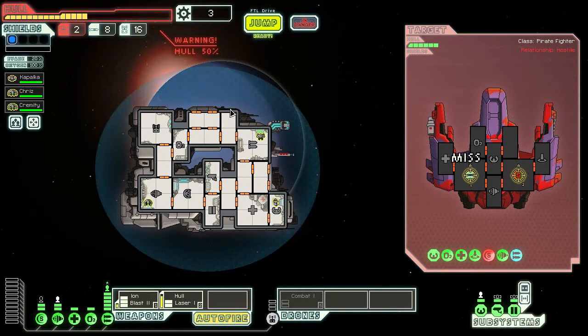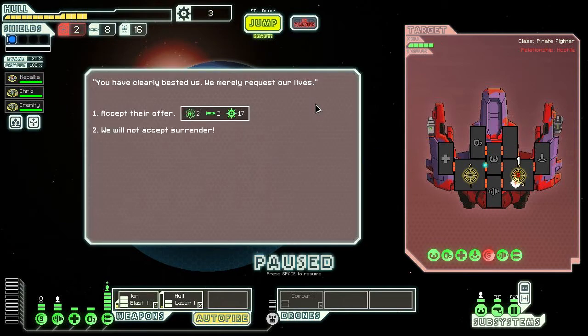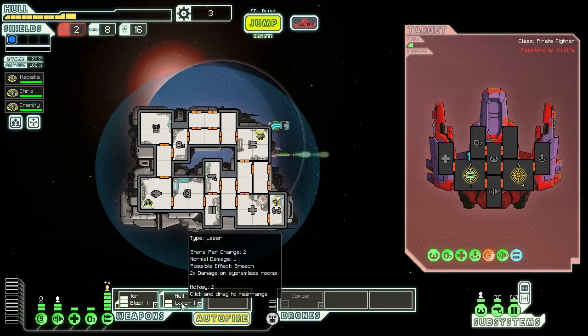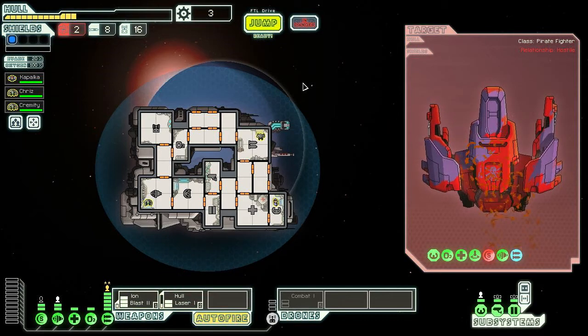Our ship is taking a lot of damage from those missiles — they're just destroying us. No surrender, we can finish this guy off soon. Next shot should do it — shields are completely destroyed, he's got no defense. Hopefully he doesn't dodge. Man, the hull laser takes forever to fire. One shot missed, one hit — they've only got one hull left. This thing takes so long to charge. There we go — winner winner chicken dinner!